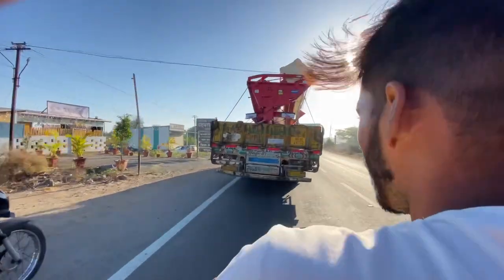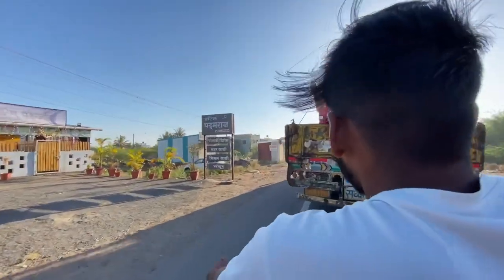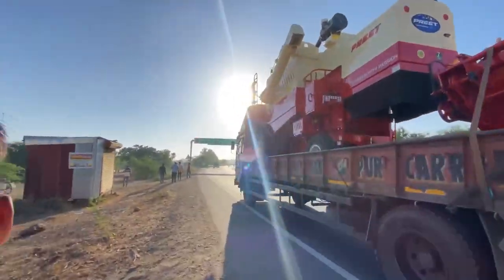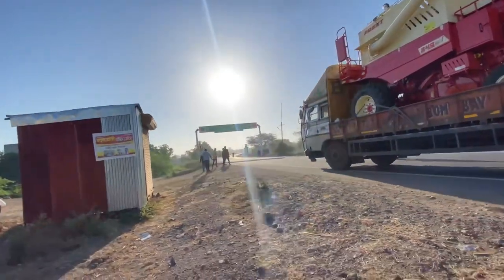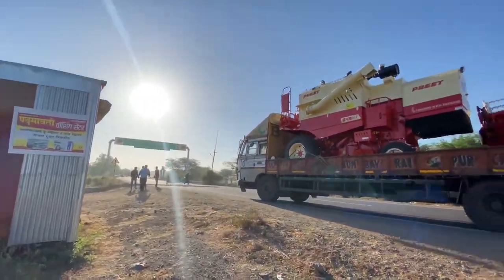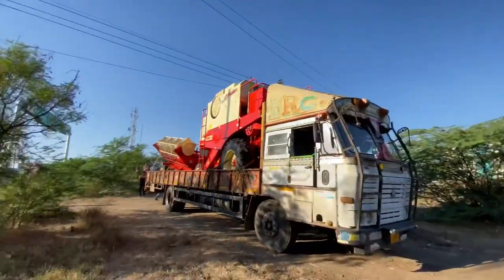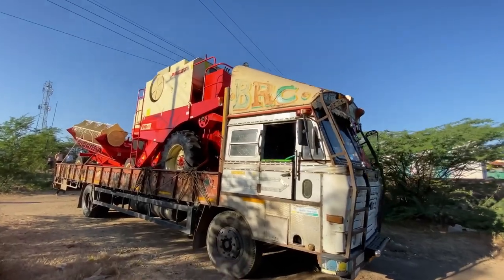So guys, now we have to see the machine. Let's see how the machine is delivered. In the vlog, we have seen that the machine of Giyu will be delivered. We will be delivered in the village. When it is taken, it is made of the machine. It's called Preith 8001. The machine is made of course.